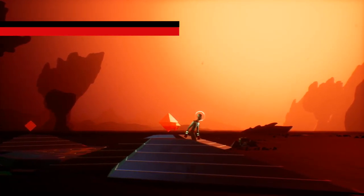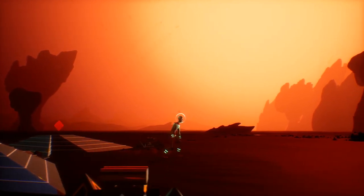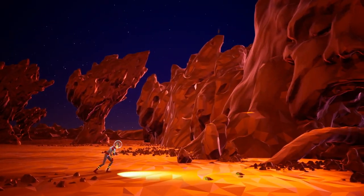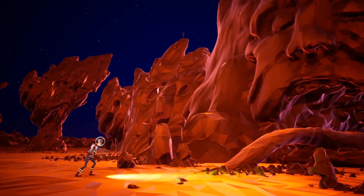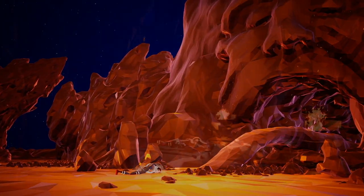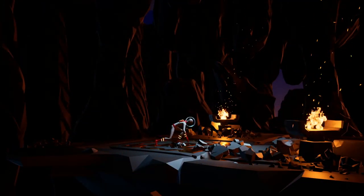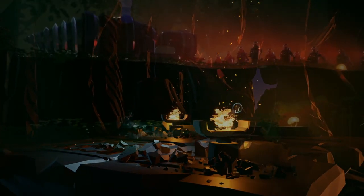Planet Alpha gets going with you, a slightly elongated humanoid within a classic 1950s sci-fi looking space suit, limping slowly across a barren looking planet. You're alone and clearly not in the best of shape. A few scenes and a few minutes later, you collapse at the mouth of the cave, only to wake up a few moments later once more as fit as the proverbial fiddle. It's an odd start to the game and, if we're honest, the relevance of this to the story is never really explained.